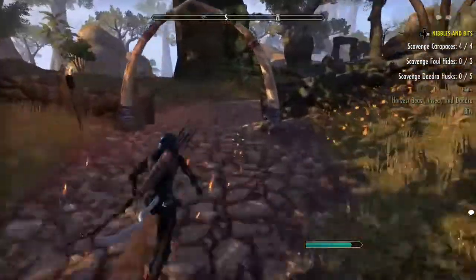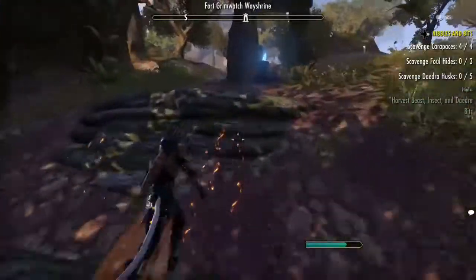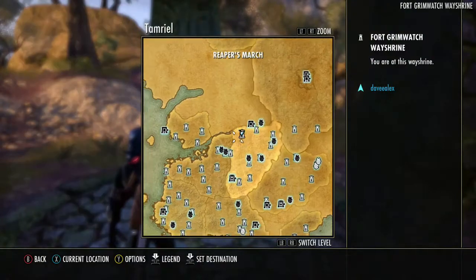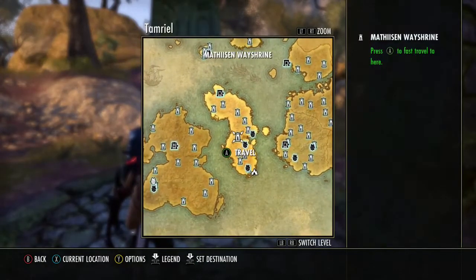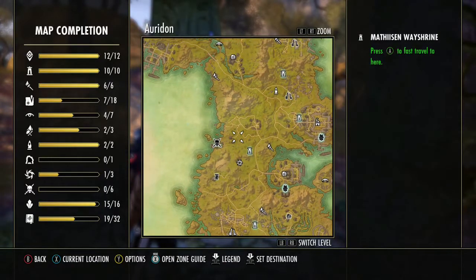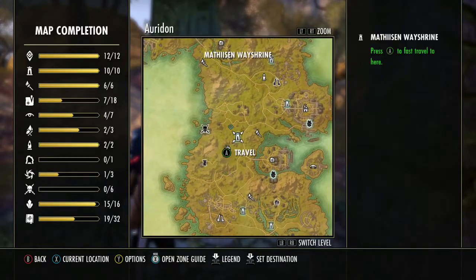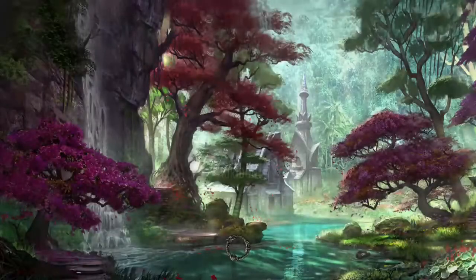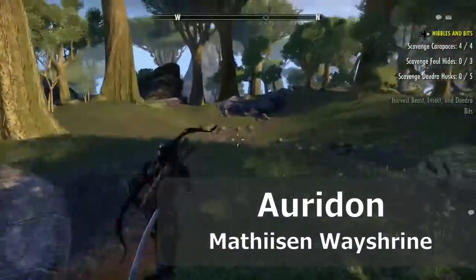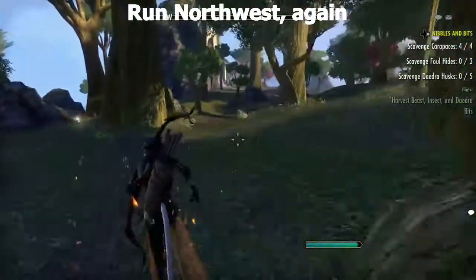The next place we are going to is Auridon, and we're going to collect the Fowl Hides. We're going to go to the Mathieson Wayshrine, right here in this area, and we're going to be looking specifically at the bears, because that seems to be where I mostly get them from. So we're at the Mathieson Wayshrine — we're going to run back and specifically look for bears.